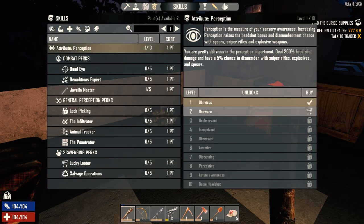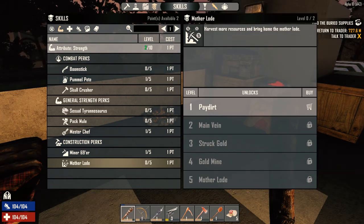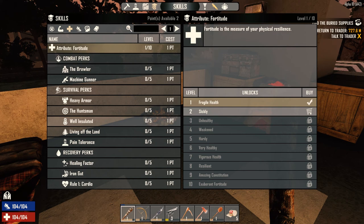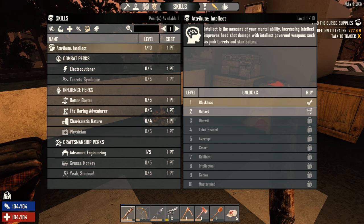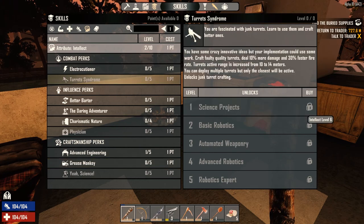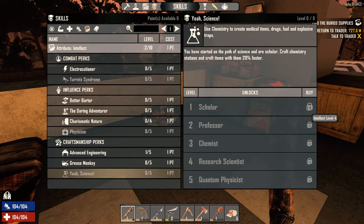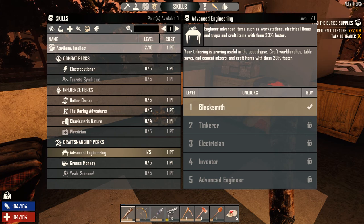We got our cigar and get a 10% better deal at the trader. We've got two skill points to spend. Could go Mother Lode to get more resources. Thinking maybe some combat perks. Oh, we haven't got Living Off the Land yet — let's get that now so we can collect more stuff. Then let's start ranking up Intellect — that's going to open up Grease Monkey so we can hopefully get a bicycle rather early. Fingers crossed. We also need Intellect level six for turrets, and Intellect four for the EA Scientist, which gives us chemistry stations. Advanced Engineering and Tinkerer will give us ability to craft workbenches, table saws, and cement mixers.